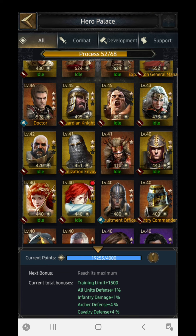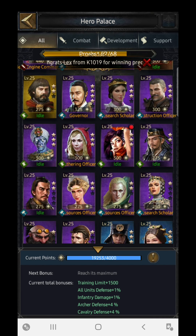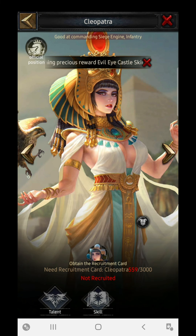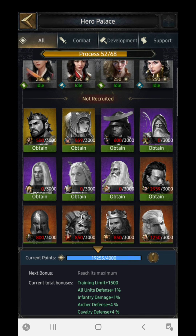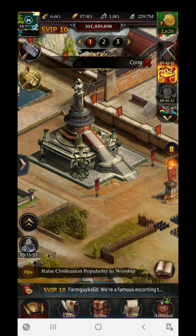For infantry plus siege formation, you are going to use Warsung Master as your commander, which performs very well for infantry and siege. Also, a recent update has given us a new commander called Cleopatra, which is very useful and focused on siege engine and infantry. If you are a spender, you can unlock Cleopatra and use that one as well.